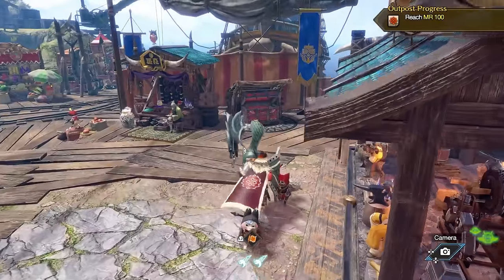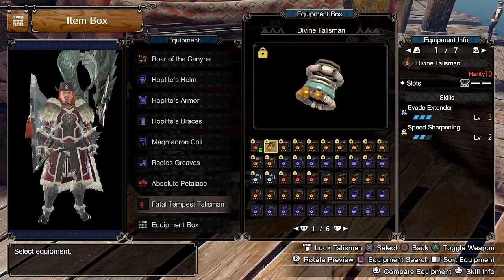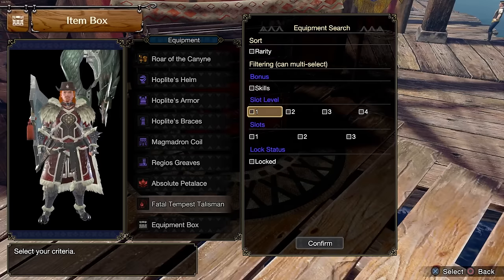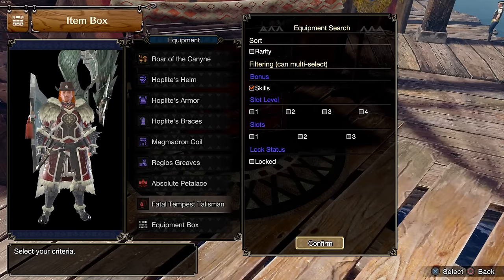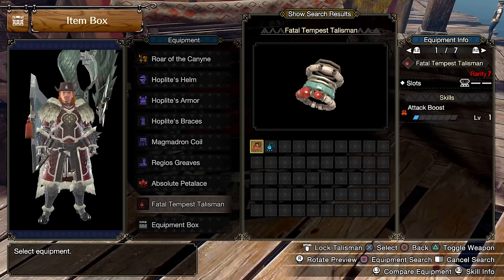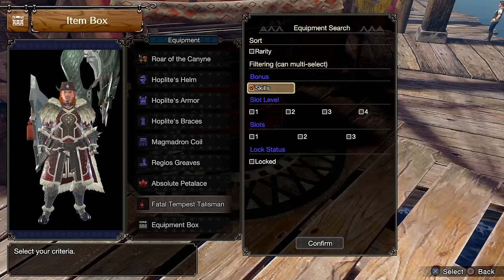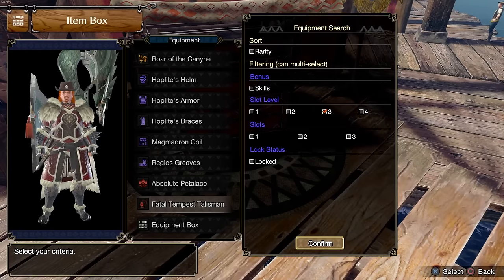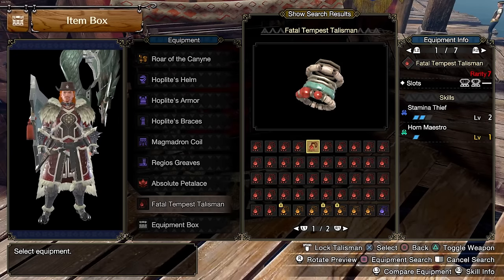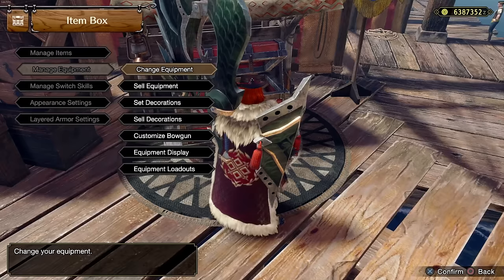You can do the same thing for charms, by the way. If you go to your charms, you can press square as well and filter through multiple things. You can filter by skills — say I want to look for all charms with attack boost, and it'll show them. You can also search through slot levels: say I want a tier 3 slot, and it will tell you how many of your things have tier 3 slots. You can cycle through this. It'll make it a little bit easier to navigate and work on your own mixed sets.